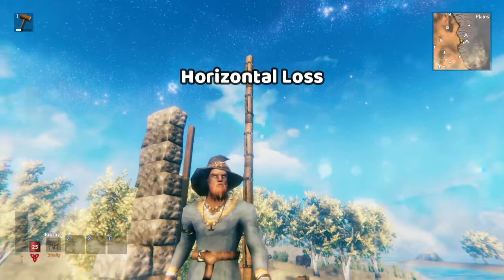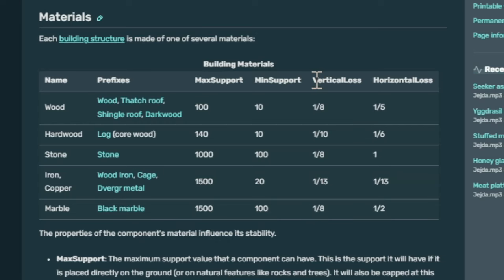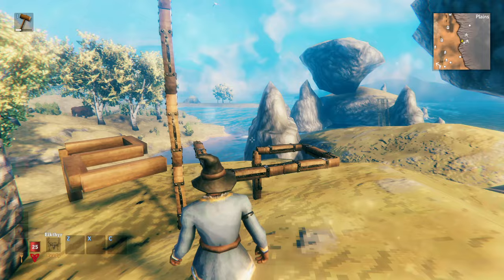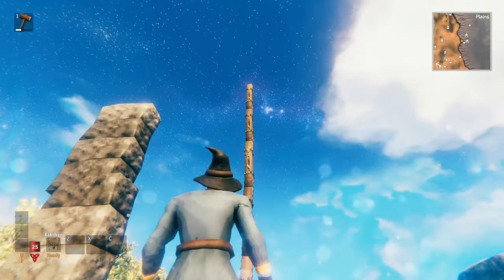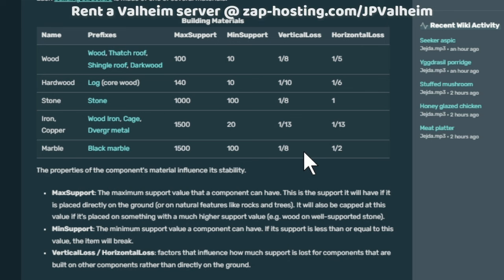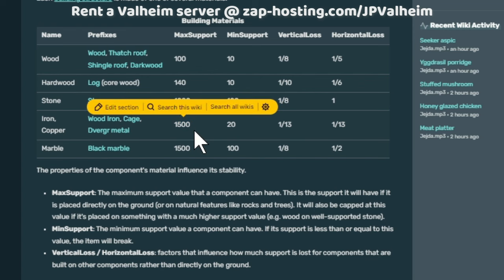Iron is actually very, very special. Valheim has these things called vertical and horizontal loss. This means that for most items, building them out makes them break faster than building them up. But there's an exception — metal doesn't work that way. If we refer to the horizontal and vertical loss values here, you can see that for most things the vertical loss is always less than the horizontal loss, except iron and copper, which have a vertical and horizontal loss of 113, and they also have a 1500 maximum support value.